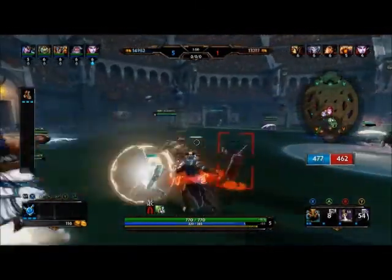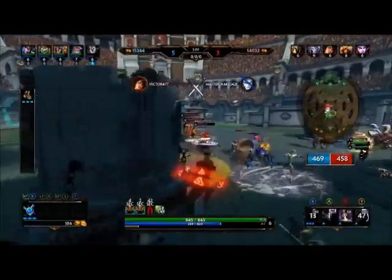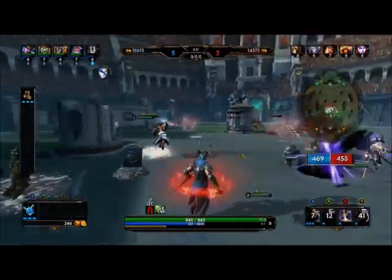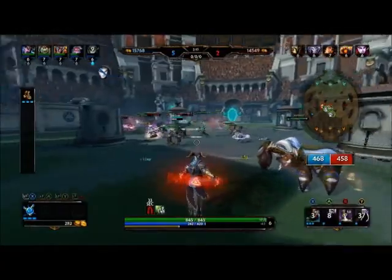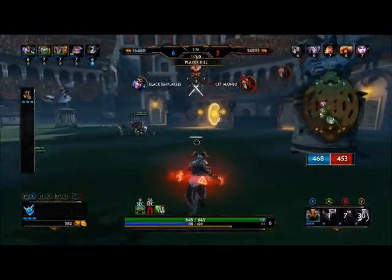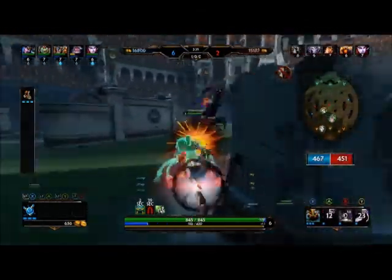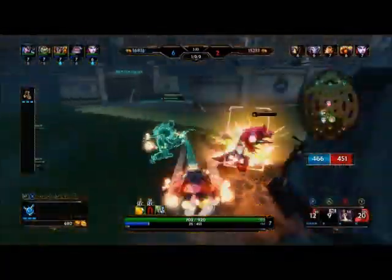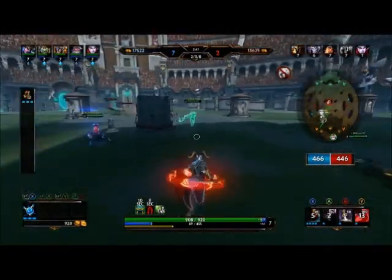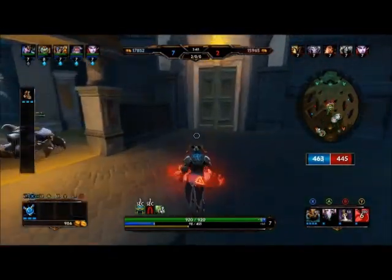Get these minions to deal with my decoy — they're going to attack the decoy instead. See what I mean, guys? If you're at half health, you're all but dead if Loki gets a hold of you. And I've just taken out Fenrir. This is why Loki is a bit OP — because he could just literally, with Assassin's Blade, murder people.